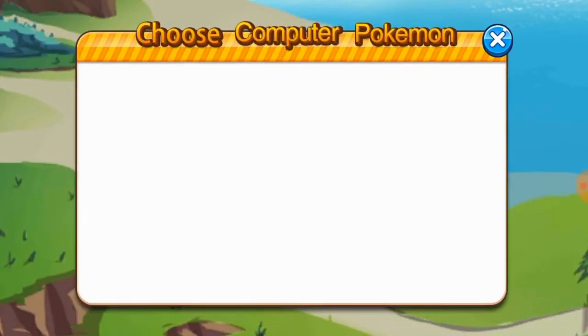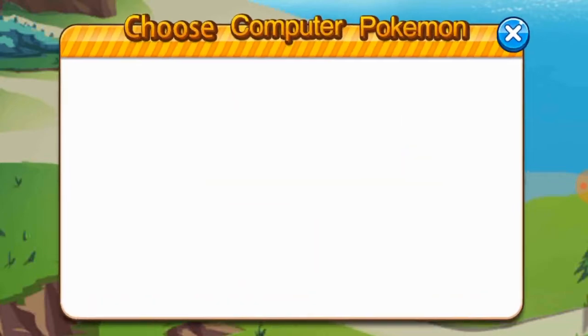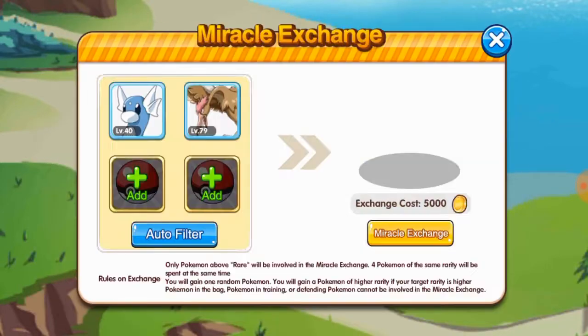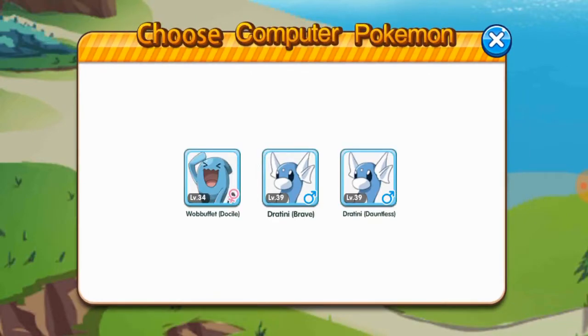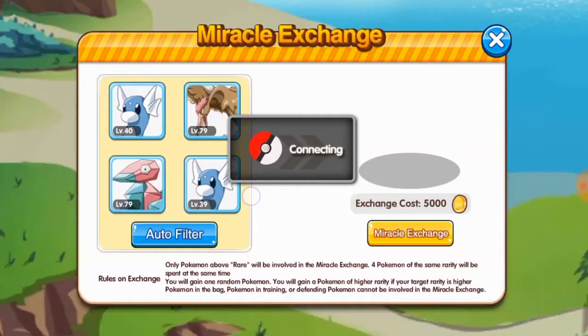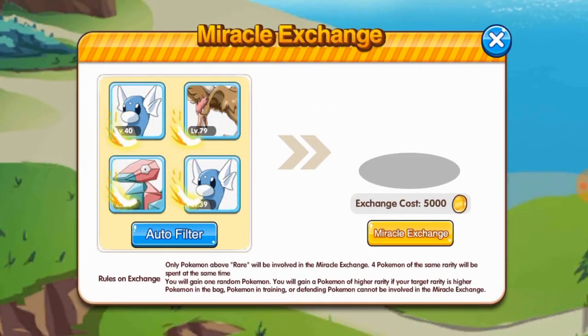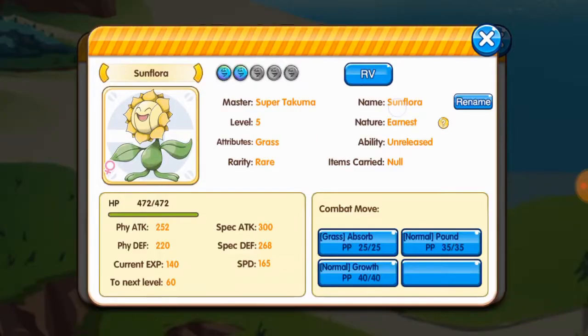I'm going to go to Miracle Exchange and now Vero will be available. So let's do this — I'm going to pick Tritini, Vero, Porygon, and Brave Tritini. Let's see what we get. Oh, Sunflora! I actually needed the Sunflora — I don't have it in my Pokedex. So lucky me.